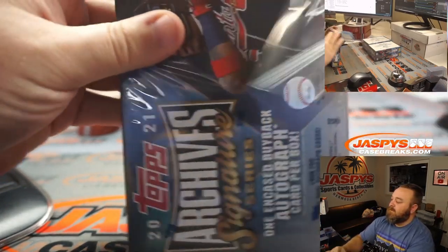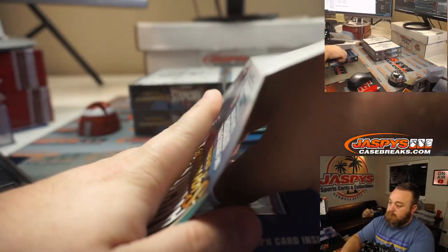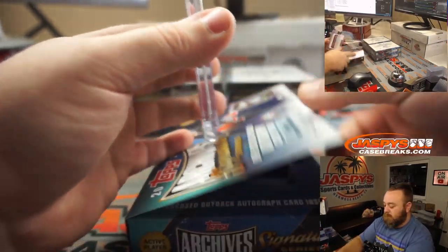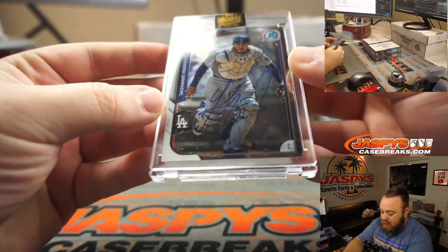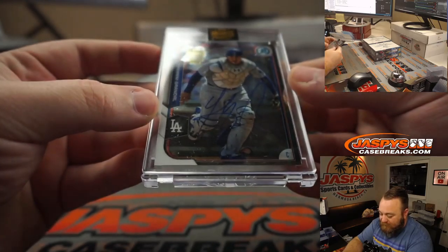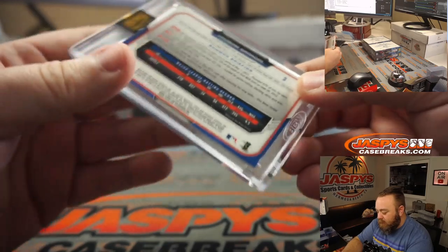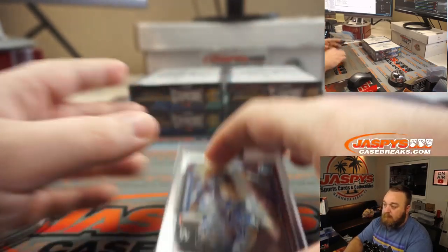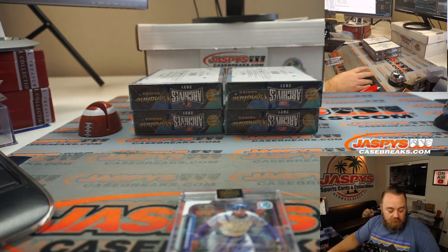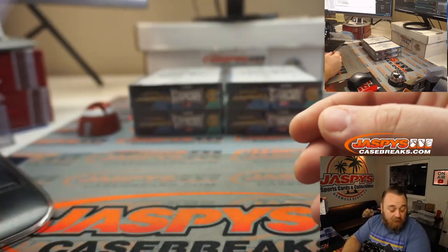Second half, let's turn it up. Yasmany Grandal, one out of 18 — pretty low number. Also Bowman Chrome, this year is 2015. Who has Yasmany Grandal? That is Jack Townsend — he has the odds right.